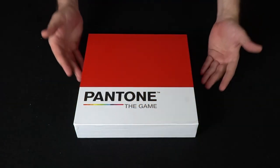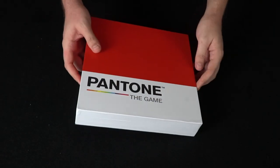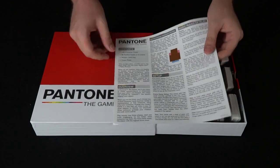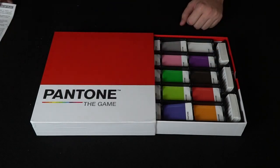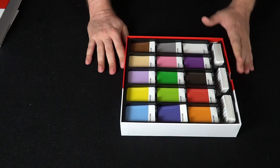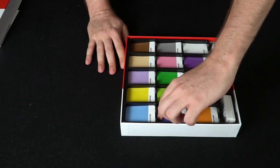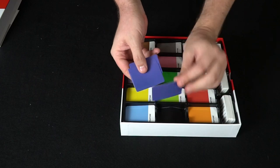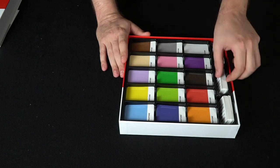So here we have Pantone the Game and everything that's included. This is the box for the game and it opens in a unique way — it pulls out just like this. You're going to get your rulebook explaining how to play the game, as well as advanced game modes. If I move this off to the side, you'll see a beautiful set of different colors. You can simply pop them out if you want. There's a little folding tray, and each swatch has two different sides: the Pantone side and the blank side.